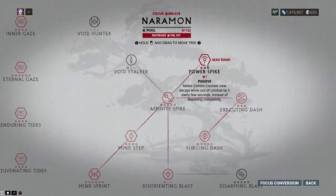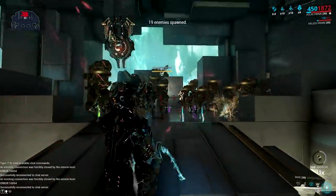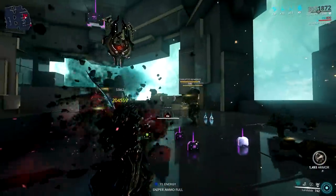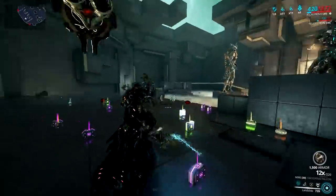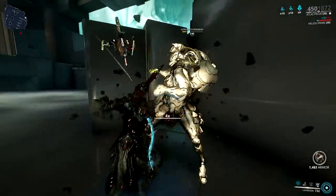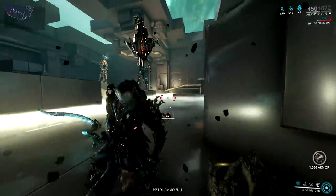Your combo counter is very important for Atlas right now. It doesn't just help you crit a lot — it also gives Landslide 25% additional damage for each combo multiplier, up to a 3.75x damage multiplier at 12x combo, or 4x with Venka Prime equipped at 13x combo.